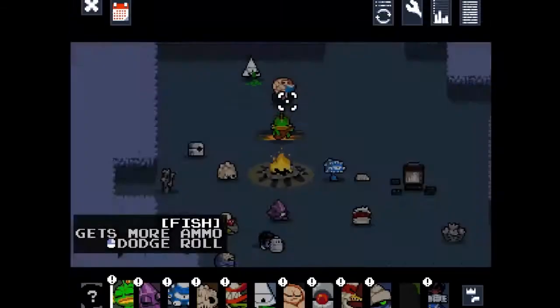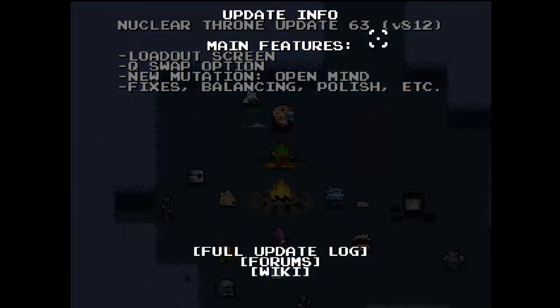Hello ladies and gentlemen and welcome back to another episode of Nuclear Throne. In this episode — update 63! The main features are a new loadout screen, you can swap weapons with Q now, a new mutation called Open Mind, and some fixes, balancing, polishes, etc.